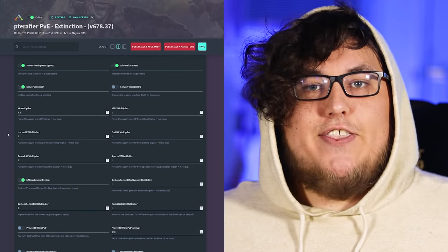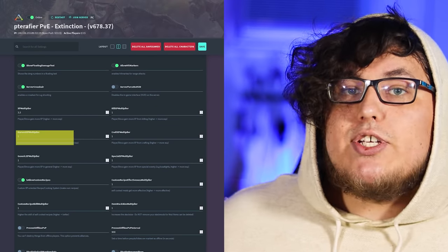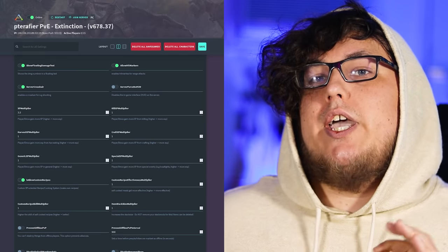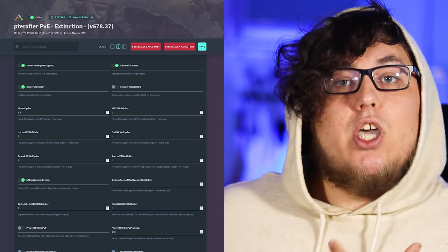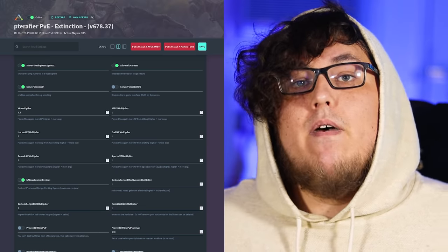Next, let's talk about XP. The XP multiplier dictates how much XP will be awarded to players, tribes, and dinos overall. You can refine this by awarding more XP for kills, harvesting, and more, but I find that keeping those individual XP boosts at 1 and adjusting the overall XP multiplier works really well — for our servers it's set to 3. By the way, if you don't know what a setting does, hover over it in single player for an explanation. G-Portal goes one step further and lists the description right underneath the setting itself.